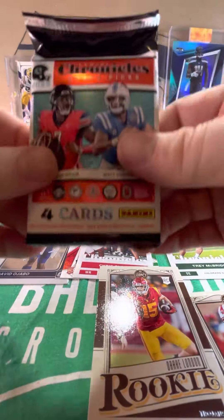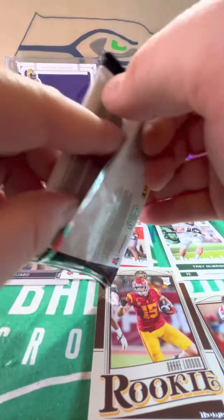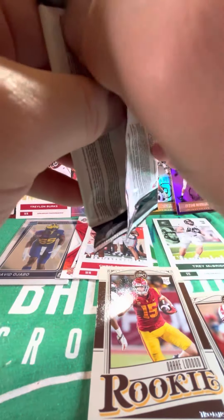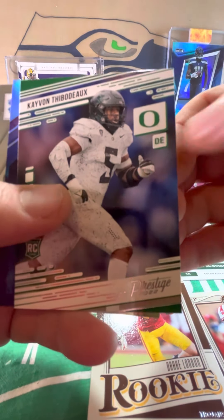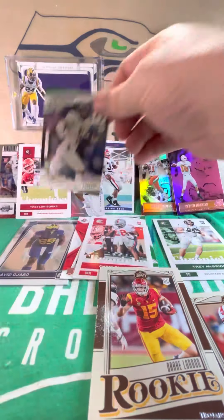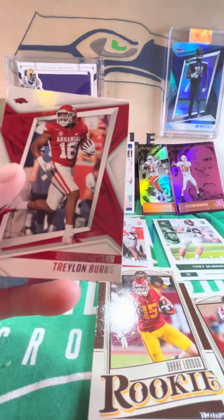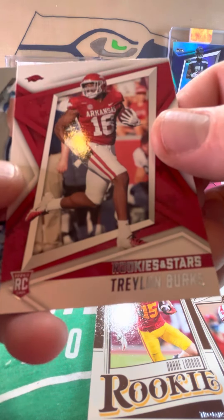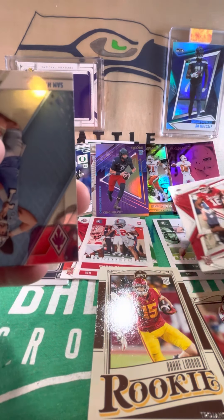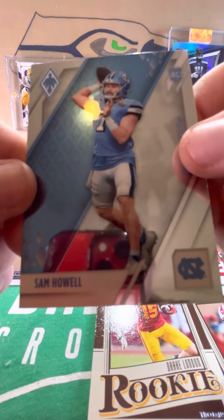Two packs left. 2022 Panini Chronicles NFL Draft Picks. We've got a Kayvon Thibodeau Prestige Rookie. We have a Desmond Ritter Recon — that's sweet. We have a Trelon Burks Rookies and Stars Base Rookie. And we end that pack with a Penny Phoenix Sam Hill Rookie.